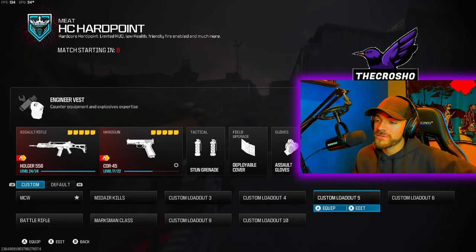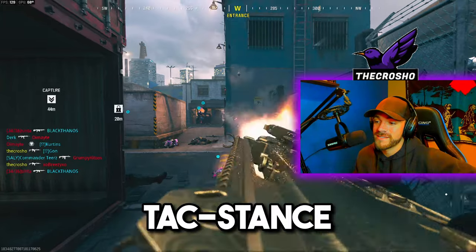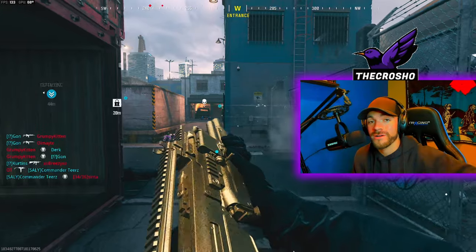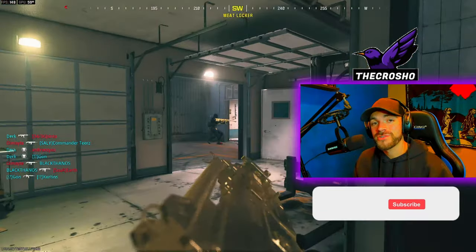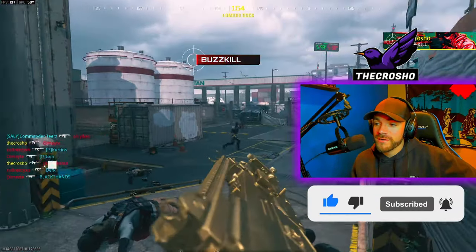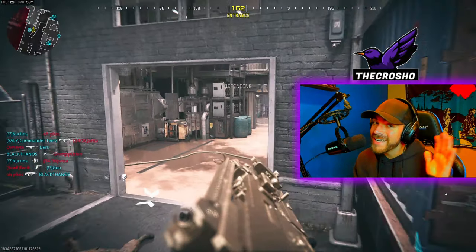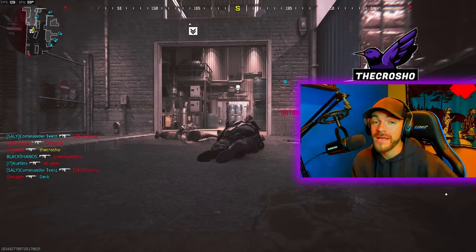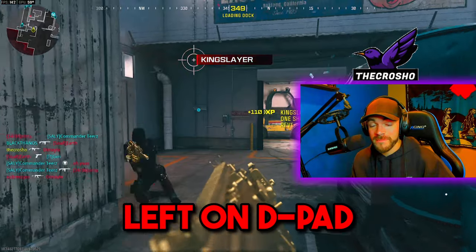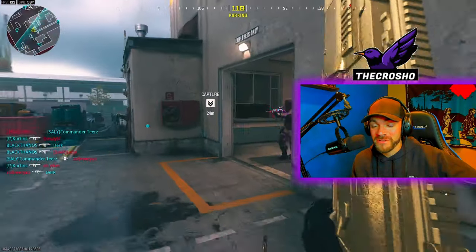We're on hardcore hardpoint on Meat 24/7. If you regularly shoot, that's what it looks like. Down on D-pad is Tac Stance. Left on D-pad is the shotgun, and it actually has four shotgun shells. I'm playing slower — you don't need to do anything crazy. When you spawn in, you have to hit left on D-pad because it resets every time, so hit left on D-pad when you spawn in so you don't forget and just start shooting people.